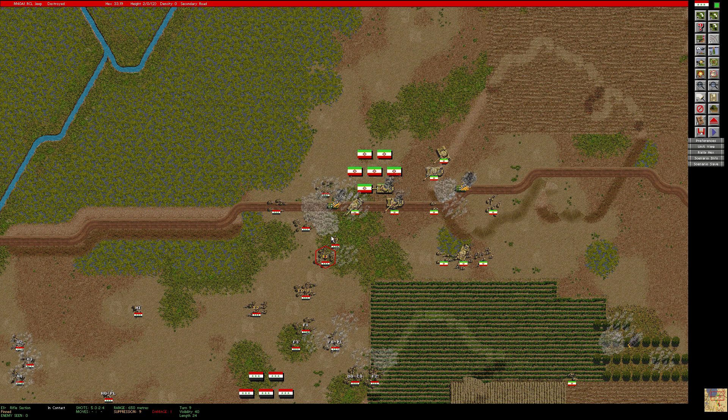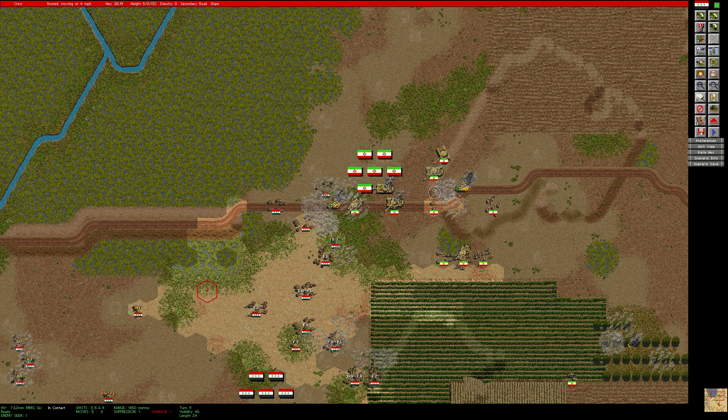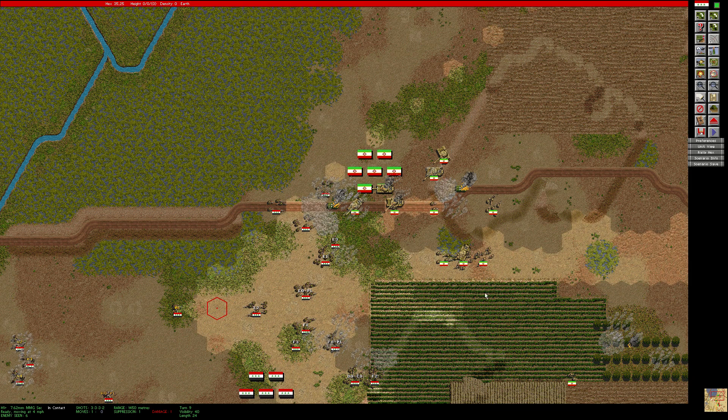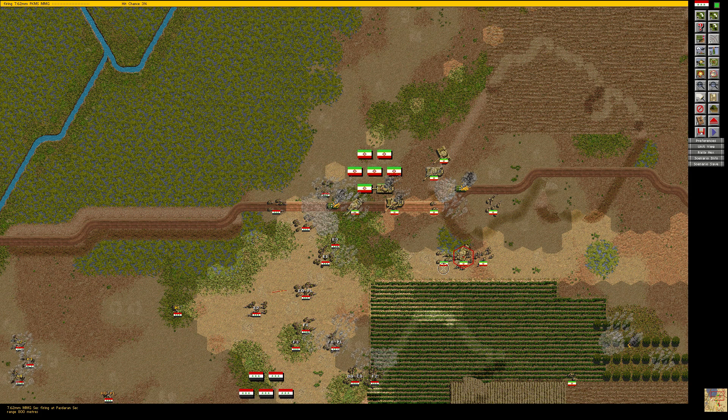This unit here is pinned, can't move it. Let's have a look at my machine guns first — what can they see? Not a lot, so I'm going to try to move them up a bit here. Now they can spot a foe. So let's start raining down some suppression fire here in this general area.